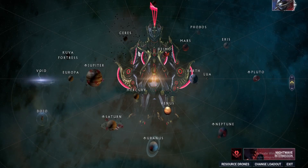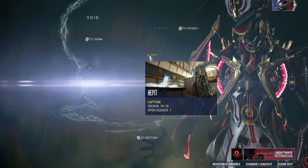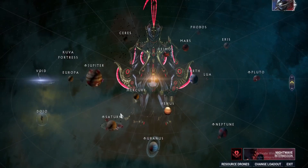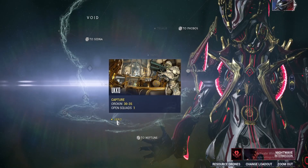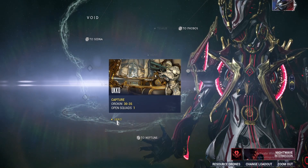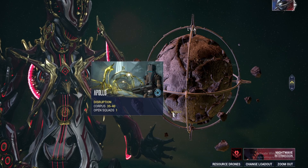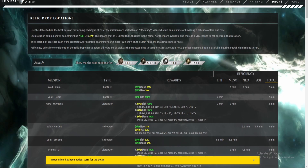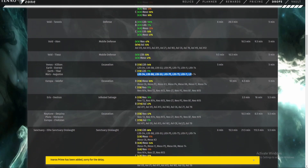Now we're going to go over the best way to farm these relics. For Lith, go to the Void and run the Hepit Mission — this is the best way for Lith Relics. For Meso Relics, you can either do Kelpie on Sedna, which is Disruption, or Yur on Uranus, which is also Disruption. As an alternative method, you can run Ukko Capture in the Void for a mix of Meso and Neo Relics, but Disruption is still the best farm. For Neo and Axi Relics, the best farm is Apollo on Lua, which is also a Disruption mission. If you don't want to farm at any of the locations listed, you can also head to the Tenno.Zone website, which lists the drop tables for each area as well as which ones drop at a percentage.